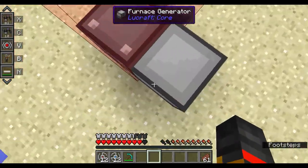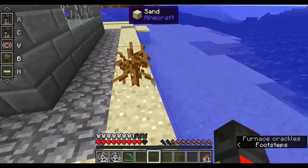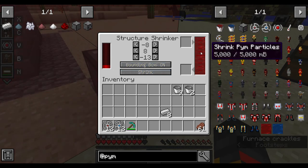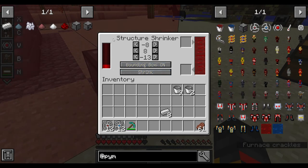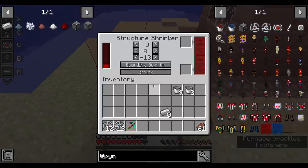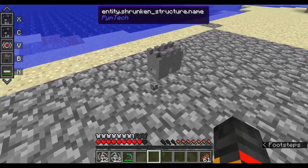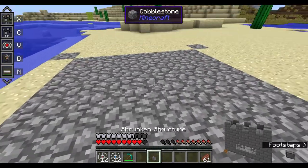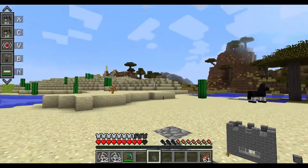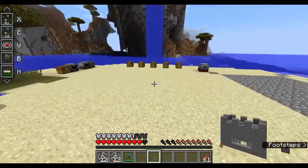I should have placed it facing the other way, but it's capturing everything quite nicely. With 5000 particles and over 10,000 FE power, I click Shrink — and there it is: a shrunken structure. I pick it up and I have the shrunken structure item in my hand.